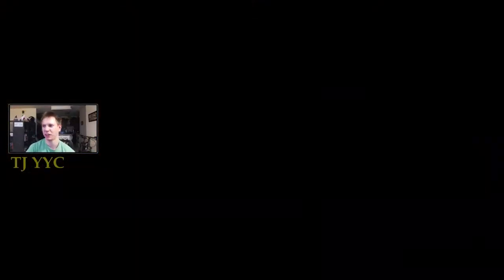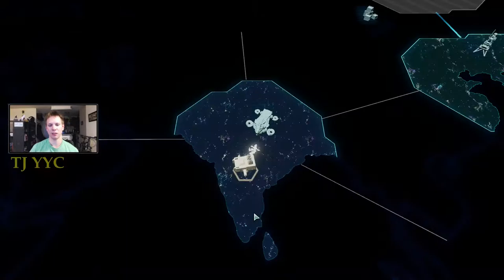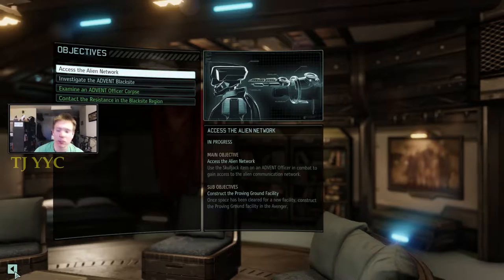We're at XCOM! Objective added: a mysterious Advent Black Sight must be investigated by an XCOM strike team, and any relevant artifacts must be recovered for study. I can complete the Advent Black Sight mission — we have to use a Skulljack on an Advent officer in combat to gain access to the alien communication network. I know two things: something bad happens to whoever uses the Skulljack, so don't expect me to send my best soldier. I also know that doing a melee attack against a Muton doesn't end well.